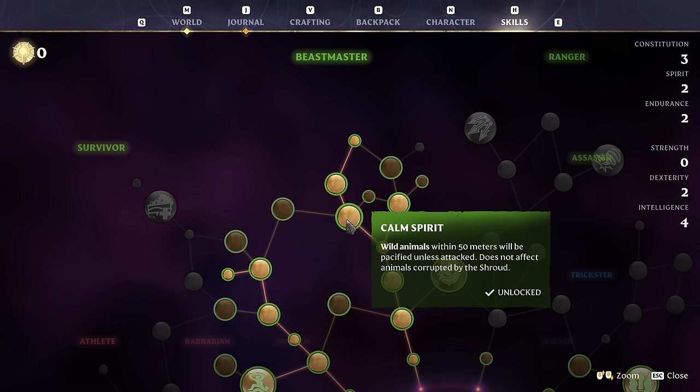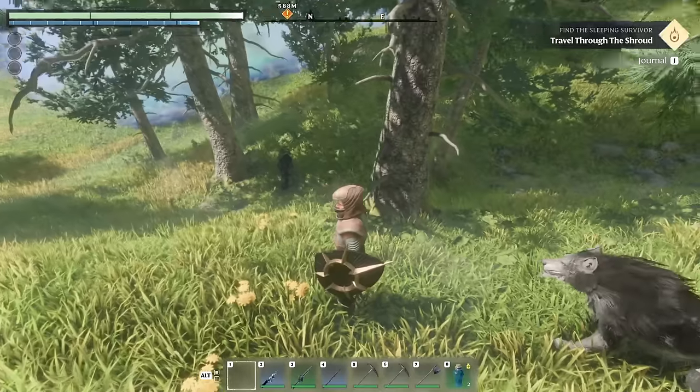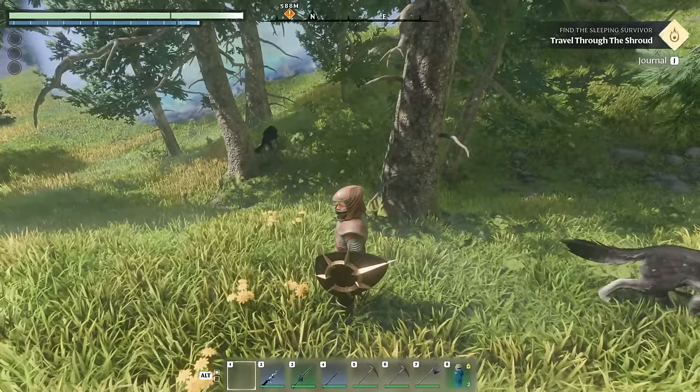Calm Spirit says it makes creatures within 50 meters peaceful, though anything beyond 50 meters ignores you anyway. Basically, it just means animals don't want to eat you anymore. If you're an explorer who wants to learn the lore or just craft things, it's a great perk. The key perk though is the next one: when you're targeted by an attack, wild animals within 50 meters will attack the enemy.